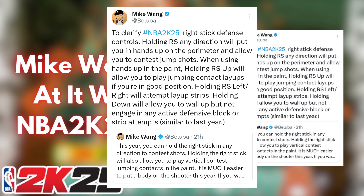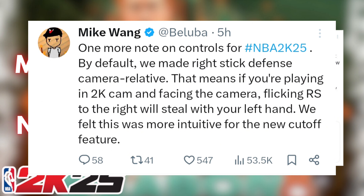To clarify the right stick defense controls: holding the right stick in any direction will put your hand up on the perimeter and allow you to contest jump shots. When using hands up in the paint, the right stick up will allow you to play jumping contact layups if you're in good position, and holding it left or right will attempt layup strips. Holding down will allow you to wall up but not engage any active defensive block or strip attempts — basically like this year when you hold your hands up, which doesn't really do anything. A lot of people are going to try to use the up input, but that could lead to a lot of foul calls.